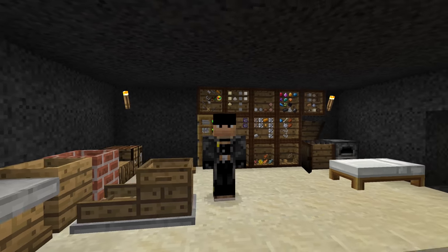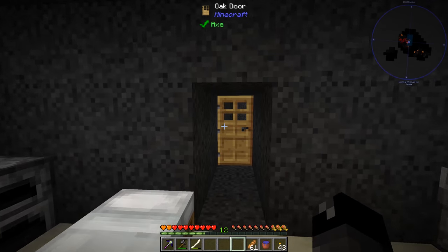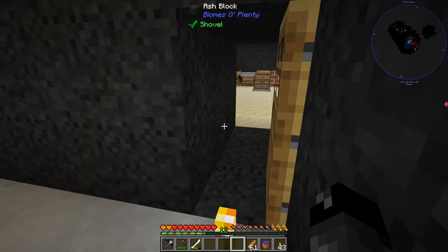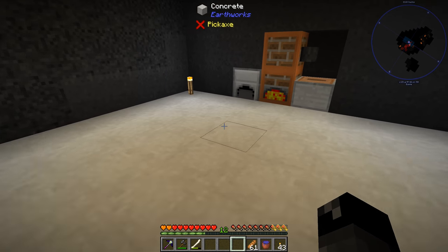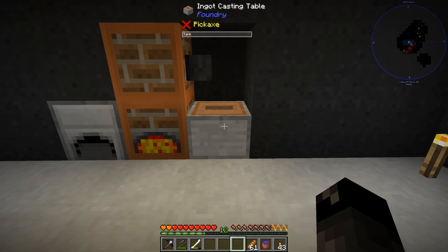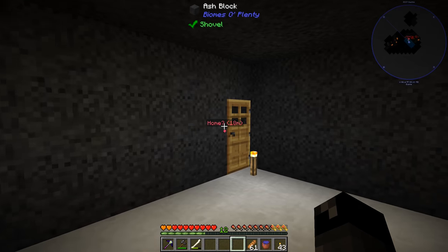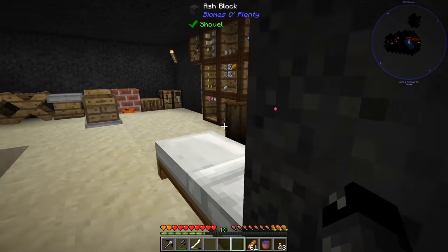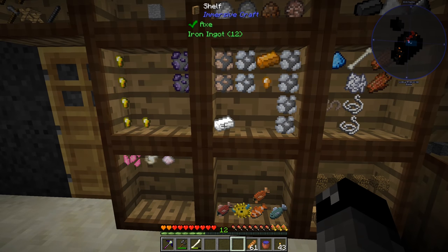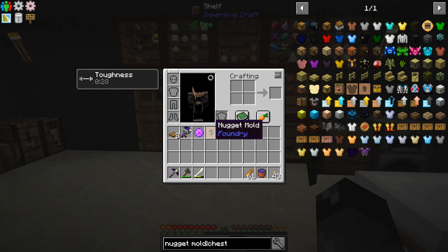What's up everybody, welcome back to another episode of Exoria. So last episode we ended up making a new room over here with a concrete floor. We have our melting crucible set up with our burner, we made the ingot casting table. I'm currently melting down more iron — all the iron that we melted down yesterday we placed over here, turned into ingots. We got 12 ingots. So the goal for today was to try and make this ingot, or the nugget mold.